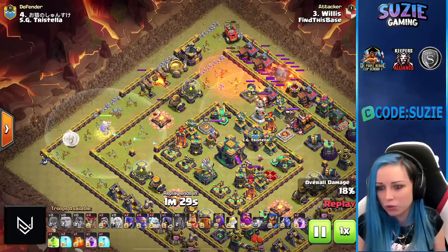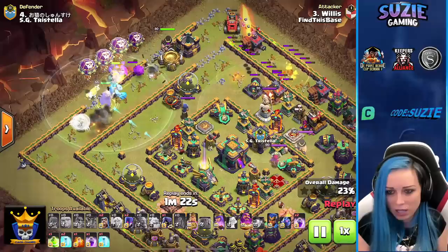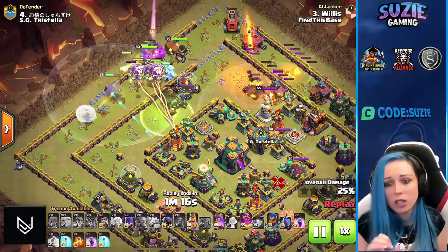Cleaning nicely. Queen is in, King on the other side. We want the X-bow to switch to the Ice Golem because the healer will stay on the Warden until the X-bow is done.